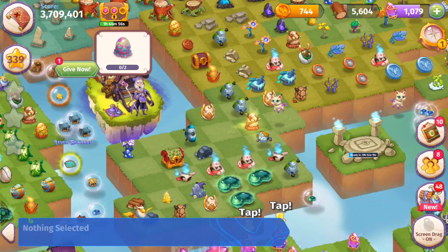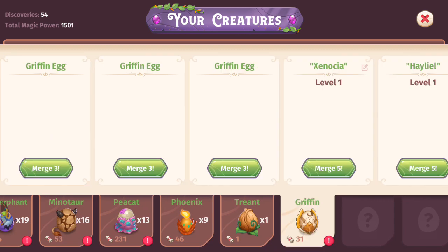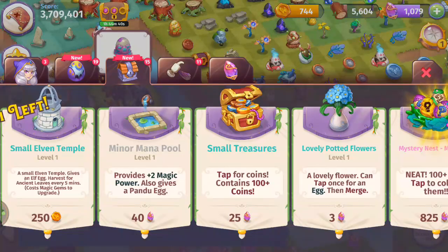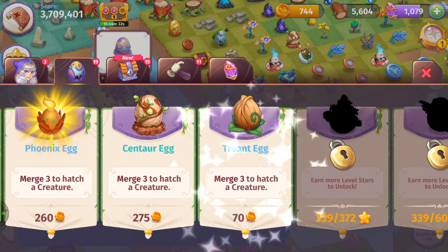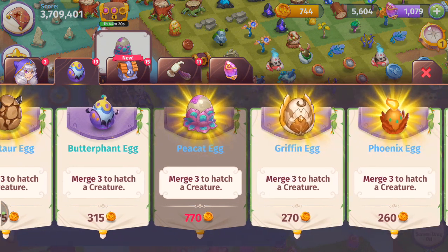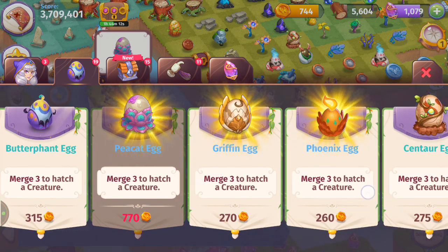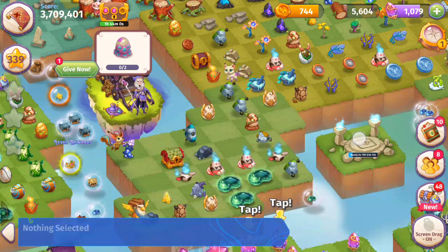Luna is asking for two pea cat eggs for a nest of phoenix eggs, but I've been buying a lot of pea cat eggs so it's not worth it right now. Phoenix eggs cost 260, pea cat eggs cost 770 — so I can get three phoenix eggs for one pea cat egg. I'd rather buy six phoenix eggs than give Luna two pea cat eggs. If you haven't bought a bunch of pea cat eggs yet, then the trade might be worth it, but for me right now it's not worth the investment.